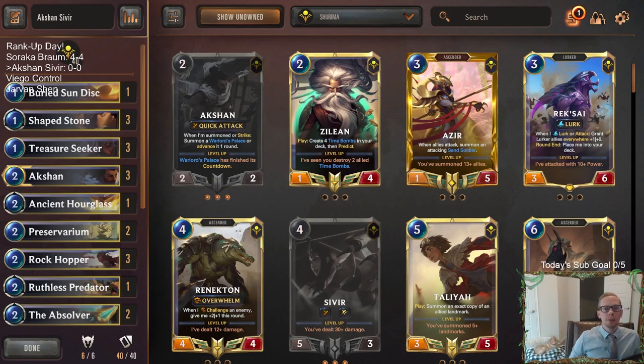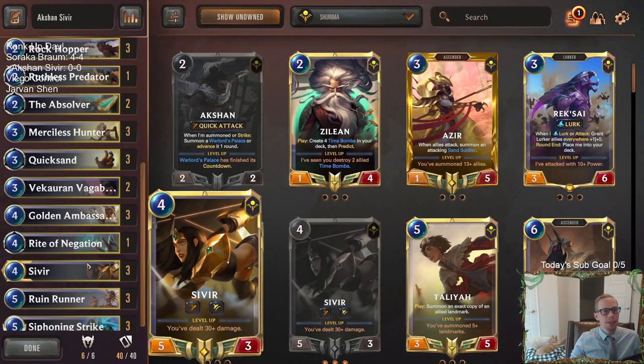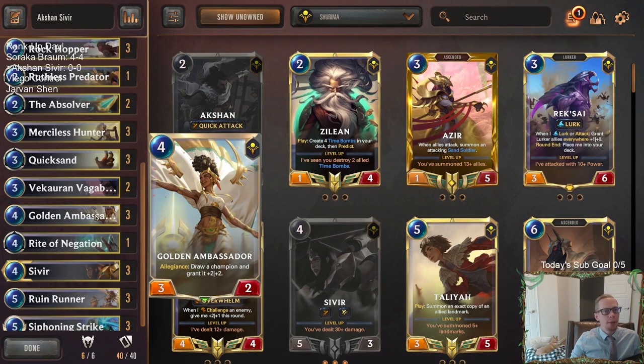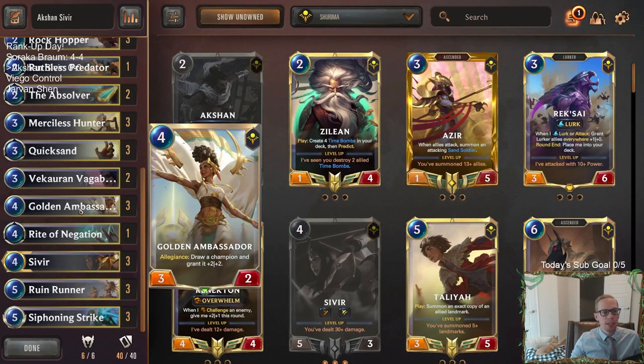Welcome everybody here on Twitch chat and everybody on YouTube for some Action Sivir — our next deck here for ranked today that I wanted to try out again. We've played it one other time before and I was pretty impressed with it, so I wanted to bring it back and see how it was. It's Action and Sivir, two champions that are very good at attacking with their quick attack. The thing about this list is I'm going mono-Shurima for Golden Ambassador so I can draw those champions, draw Action and Sivir, and give them the plus two plus two. They're both much better with that plus two plus two, so that's the main part about going mono-Shurima — making sure we get those Golden Ambassador hits all the time.